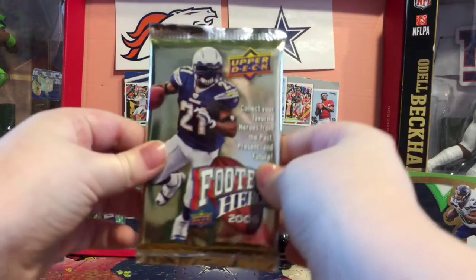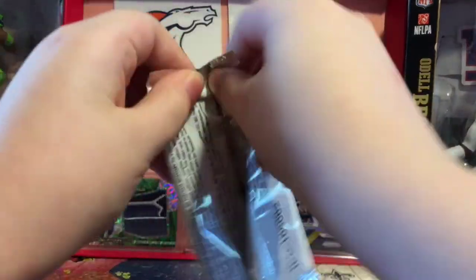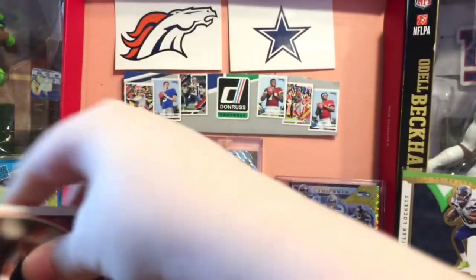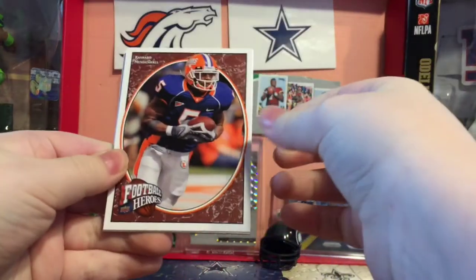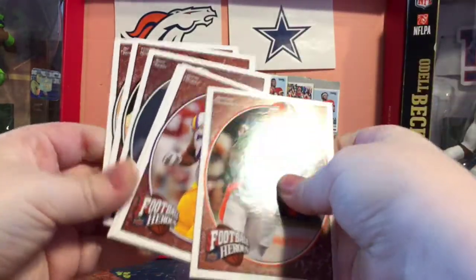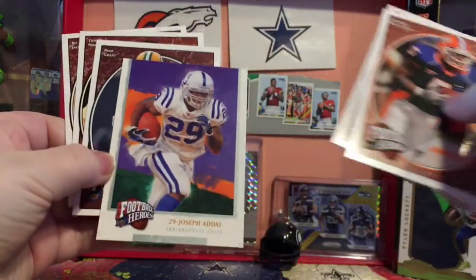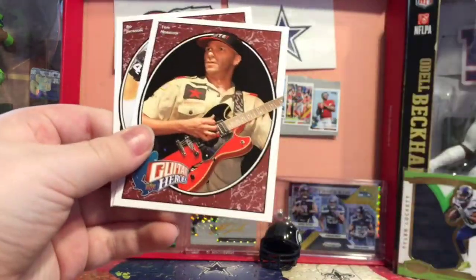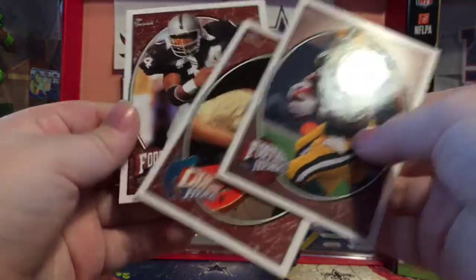Next pack is 2008 Upper Deck Football Heroes. We have Rashard Mendenhall, Glenn Dorsey. I think Richard Mendenhall is okay. Joseph Addai, insert Ryan Grant. Tom Morello — what the heck, Guitar Heroes. And Bo Jackson.